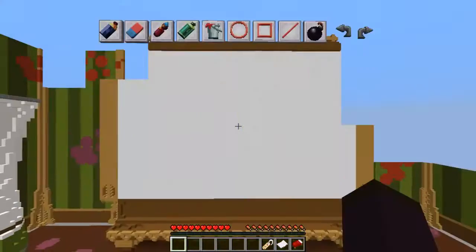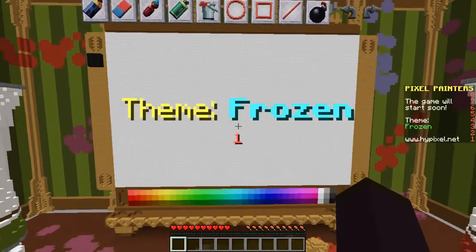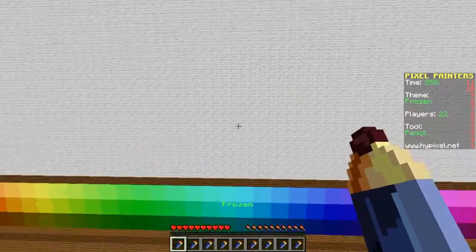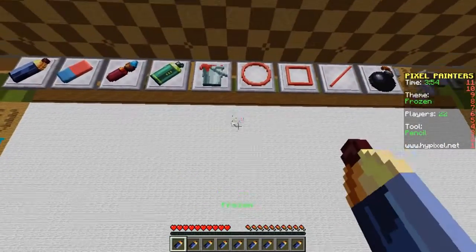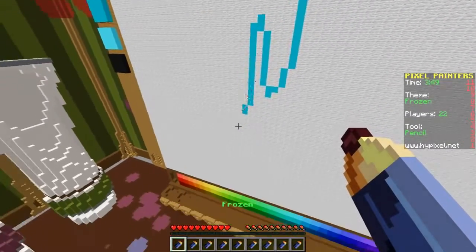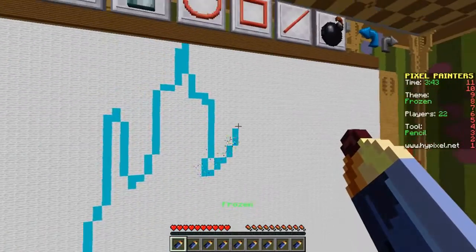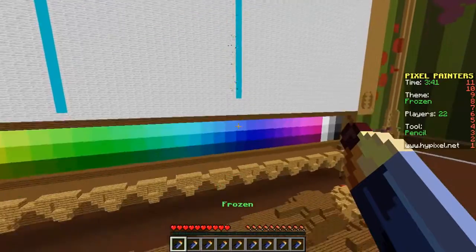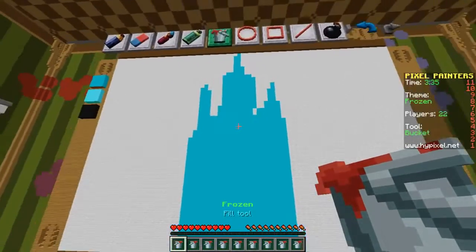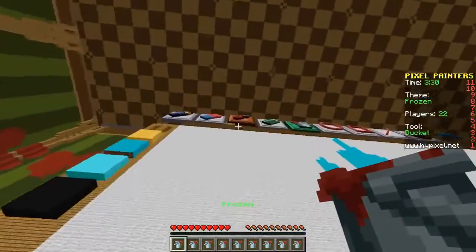Okay, the theme is Frozen - this one's gonna be tough! Let's get some blue color and draw the Frozen castle. Let's fill that all in with the same color and make sure that's down all the way.